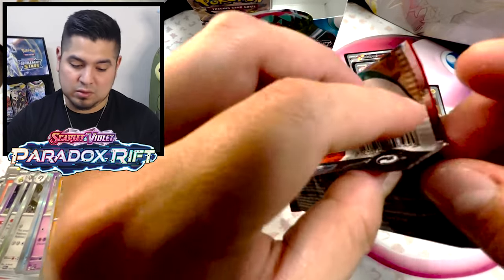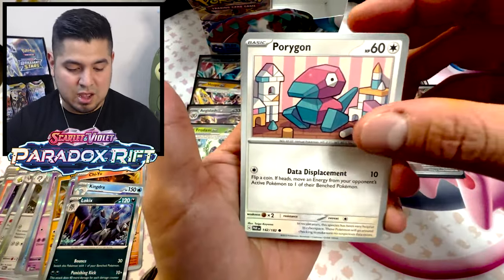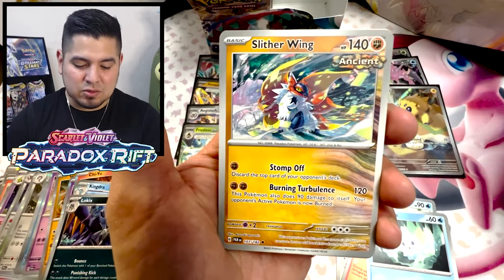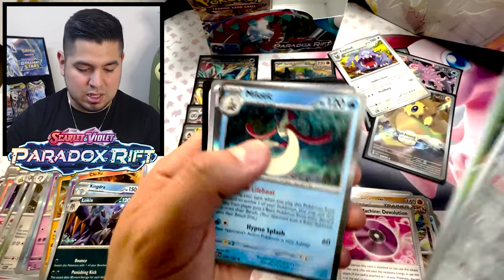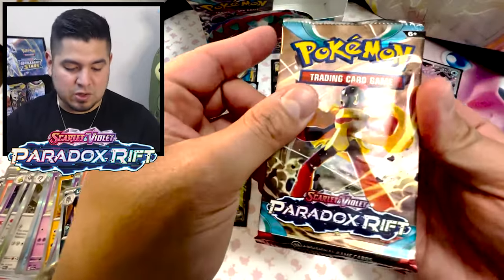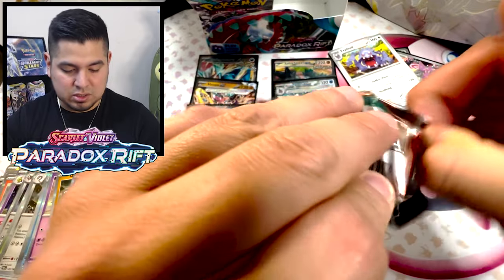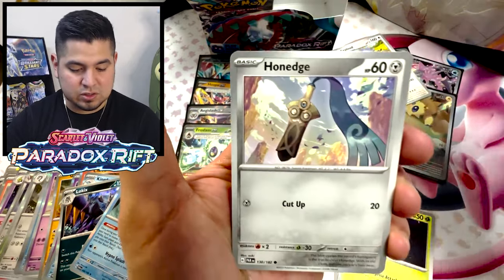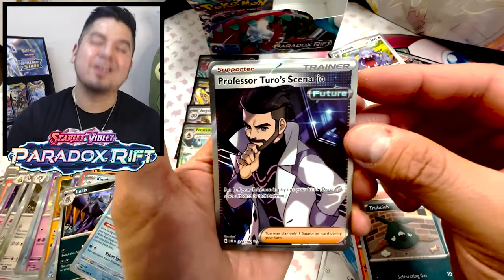Triplet Beat, Snow Hazard, Clay Burst — Paradox Rift is going to have Raging Surf, Ancient Roar, Future Flash. They're so different — Paldea Evolved was all based on the starters, like Rebel Clash 2.0 but on steroids. Paradox Rift is different because we're not relying on the starters, we're not relying on Charizard — it's all Area Zero. Trubbish, Fairigathorn reverse, Turo scenario full art trainer.